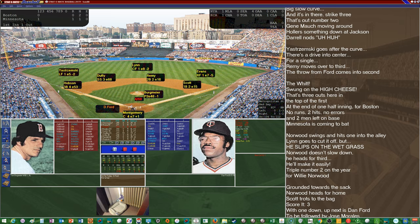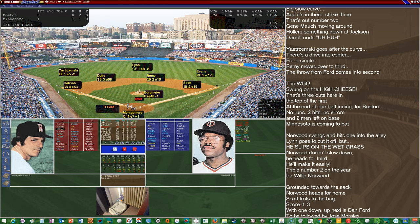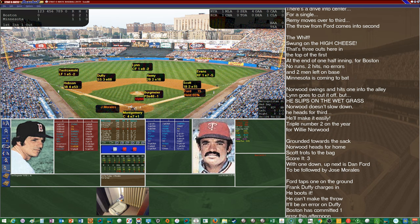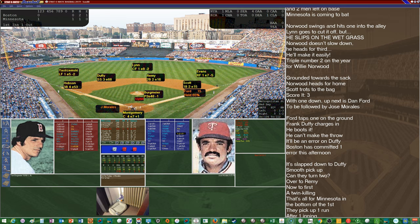Dan Ford hitting .284 with 8 homers and 41 RBIs. It's off Bergmaier's fourth column — a range check on Frank Duffy, which is not what you want if you're a Red Sox fan. Duffy gets in front of it but cannot handle it — boots it and can't make the throw. Error on Duffy, Ford reaches. Jose Morales up next, having a great season hitting .368 with 2 homers and 19 RBIs — .314 for the actual year. Duffy over to Remy for one, back to first — they turn two to end the inning. Bergmaier gets out with minimal damage.